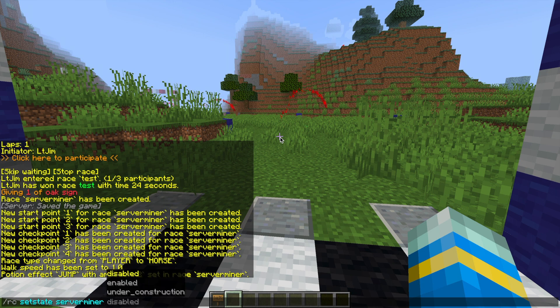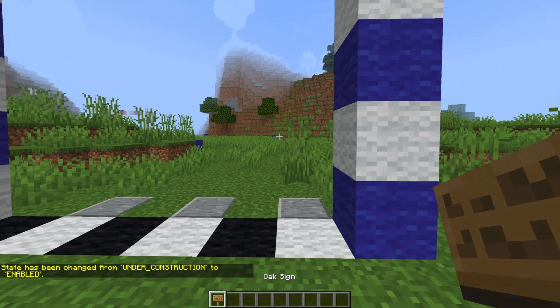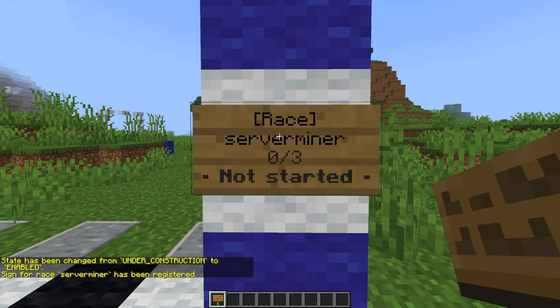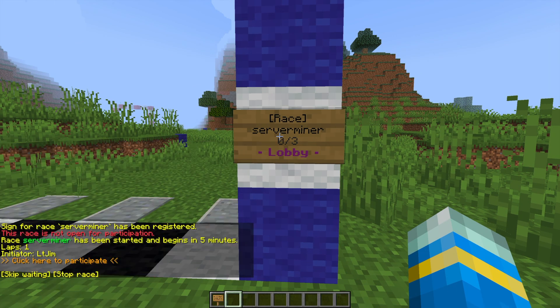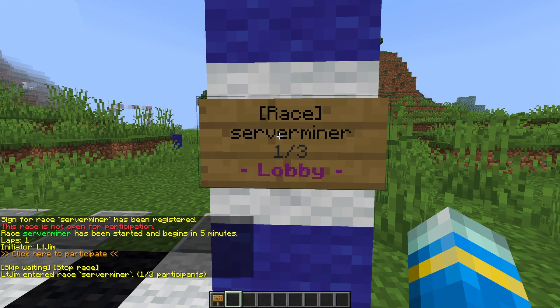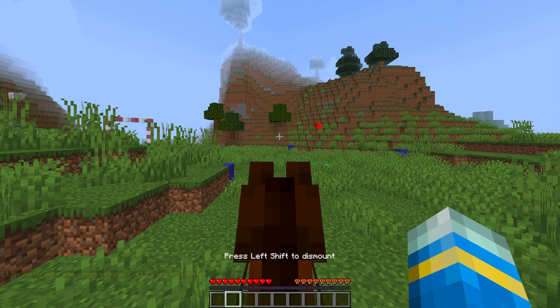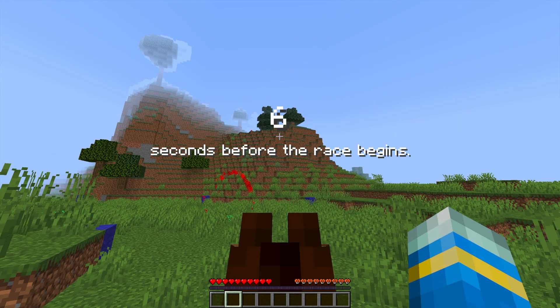Then we need to set the state. There are three different states: disabled, enabled, and under construction. If you want to make any edits, set it to 'under construction', make your edit, then set it as 'enabled'. For a sign, put 'race' on the top line and the race name on the second line. To participate, you can click the sign or click in chat, then use the skip wait command to get into the race, and you'll be teleported to the start line.